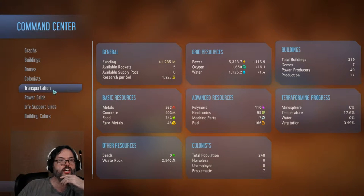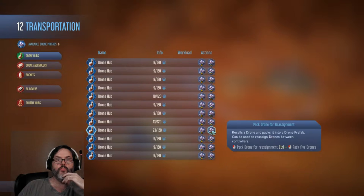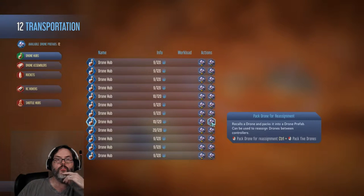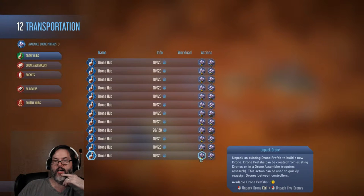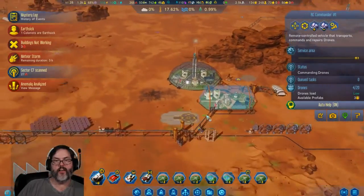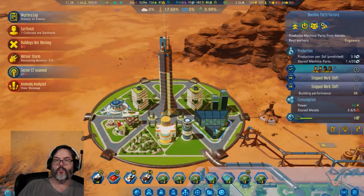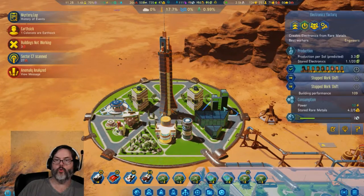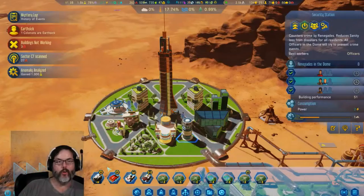I'm going to drop him to four. Let's check our drone hubs — you've got 23, let's back you down to 10. We have three more — that's cool. Speed that up. How are we doing over here? 44 out of 74 people, seven vacant work slots. You're working, you've got room.